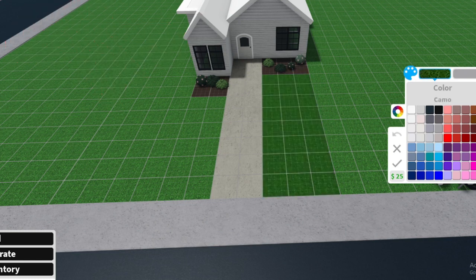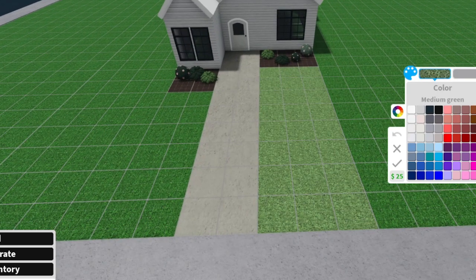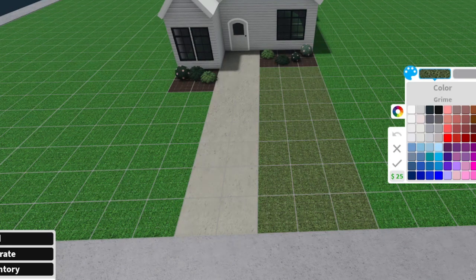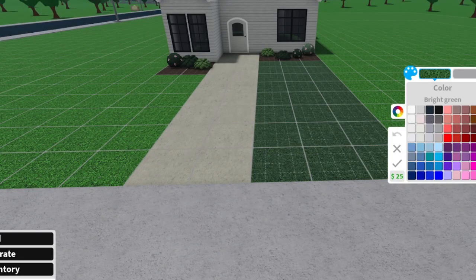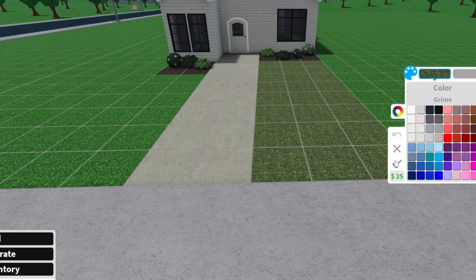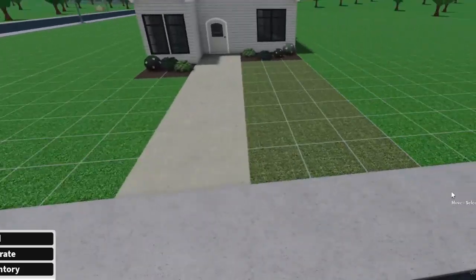You can make it a custom green — this is a very popular color right here. Most of these colors are very popular; you guys can play around with them. I'm going to do this one — the grime color — it's super popular right here. These are all popular though, trust me. Once you have entered it, this is the color of your custom grass. It looks totally different from the default grass.